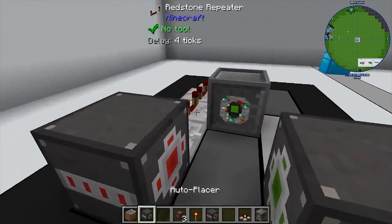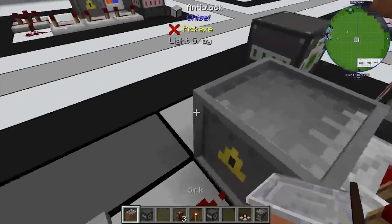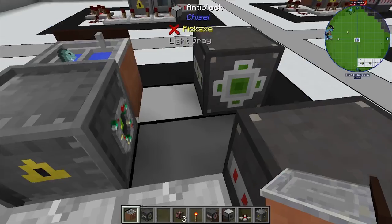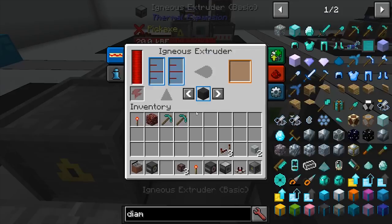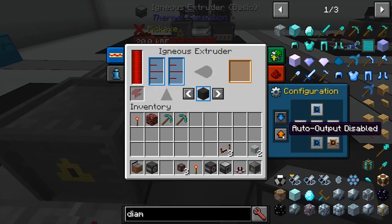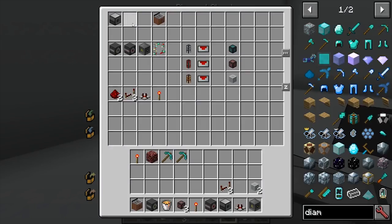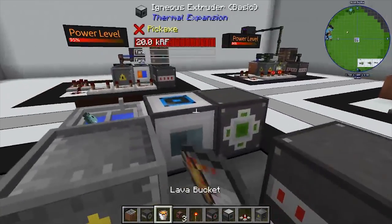Next, I'll put down the sink, which needs to be exporting liquids to the igneous extruder placed here. I'll set auto output to enabled so it feeds directly in, set the extruder to stone, then grab a bucket of lava and throw it right in there. Perfect.